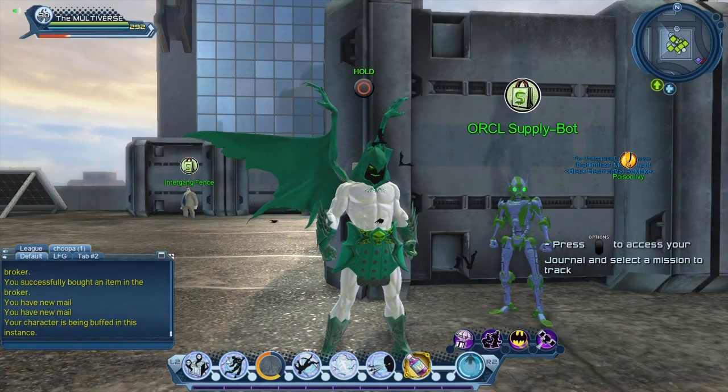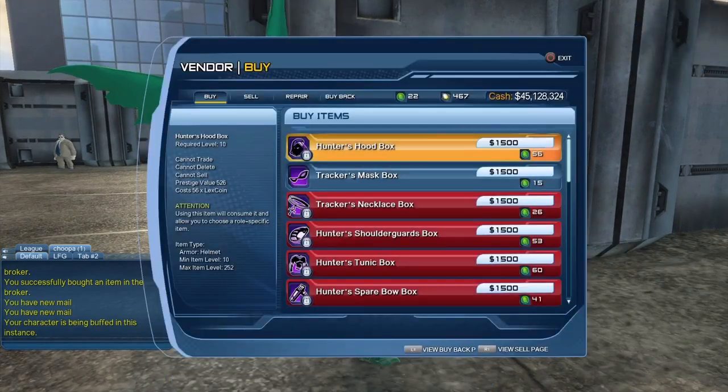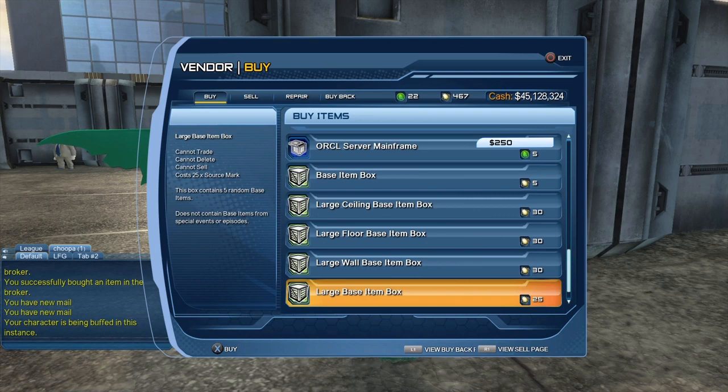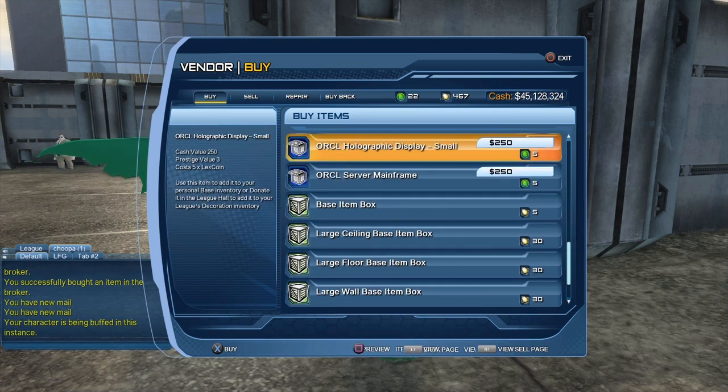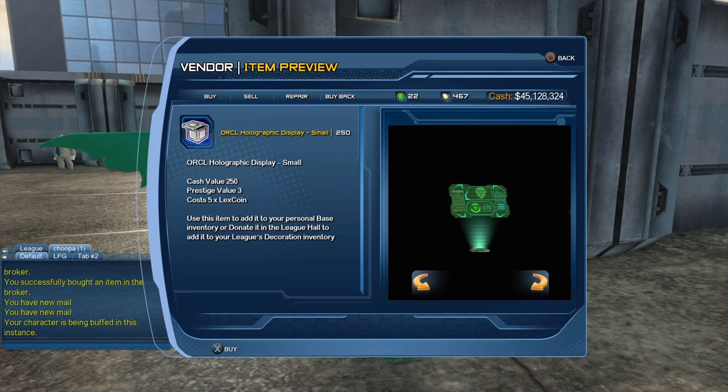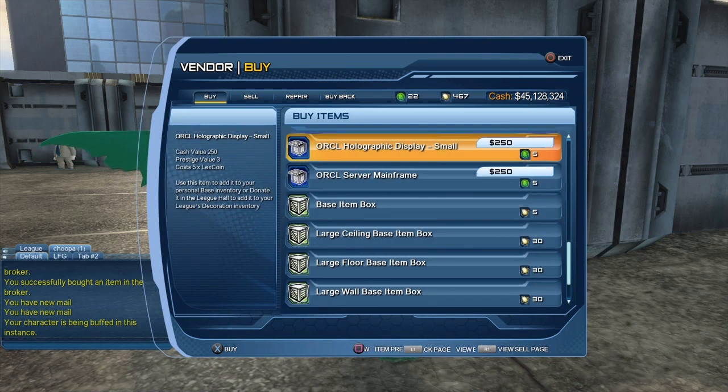Also, once you gather all the collections, you can afterwards purchase the display from the vendor over here — the old Birds of Prey vendor. You can see the Oracle Holographic Display small is available to purchase for five Lex Coins.